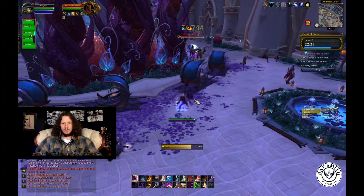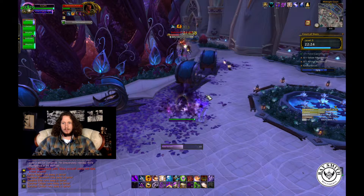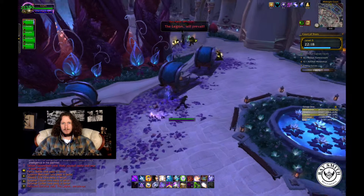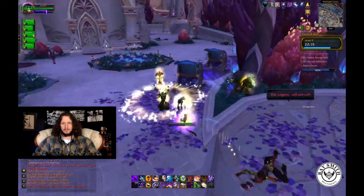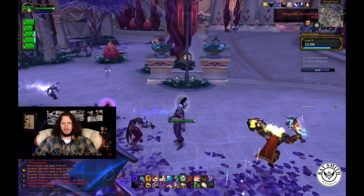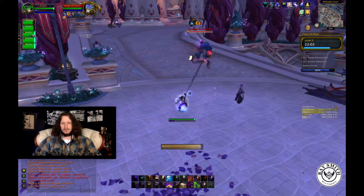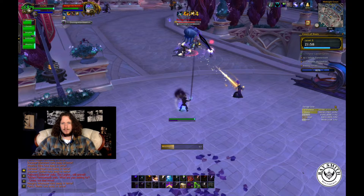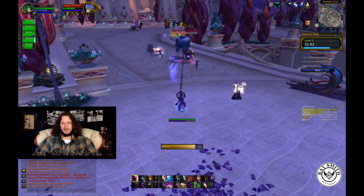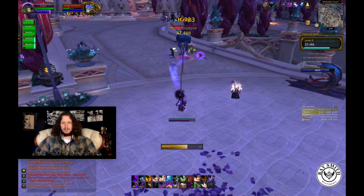I'll throw out a stun for these Whirling Blades, but looks like somebody else got it. I could have Void Formed on that but it would have felt like a waste of time. Let's see where we're going — we've got to get this next captain or sentry, whatever he is. Enforcer — I always forget what they're called. This Void Form will actually be a little bit useful. There we go, and he's dead.